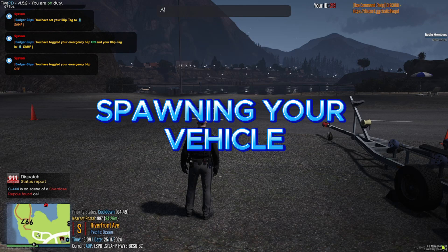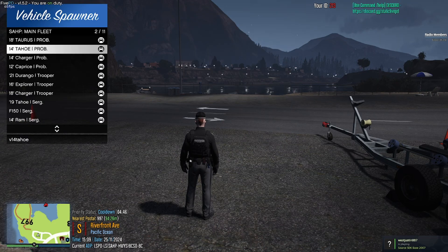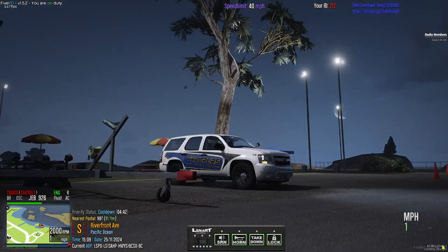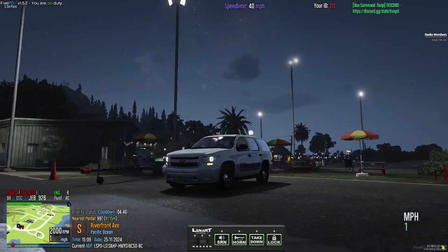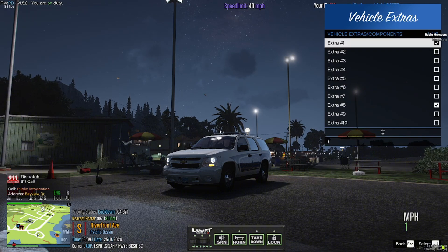To spawn your vehicle, type /VS in the chat to open the vehicle spawner menu. Select a vehicle suitable for your department. Within the V menu, you are able to toggle extras and liveries on and off of the vehicle.